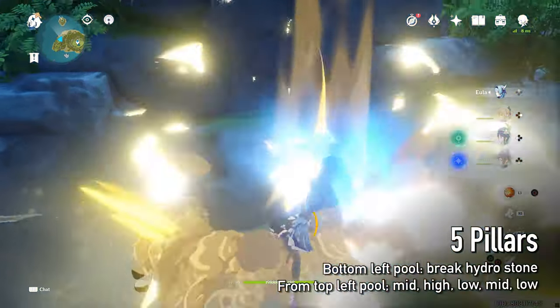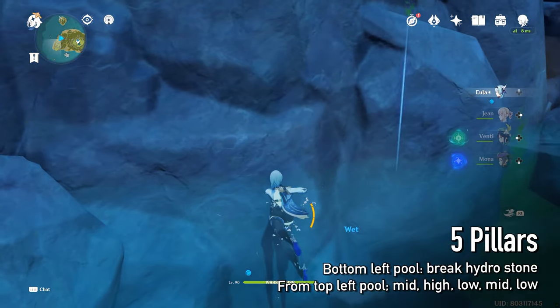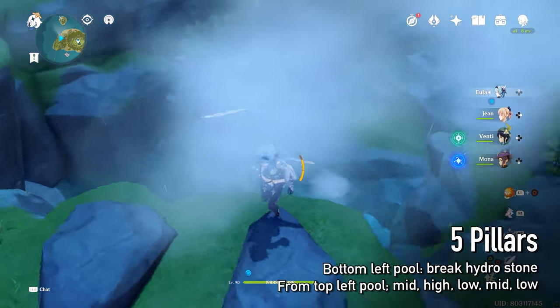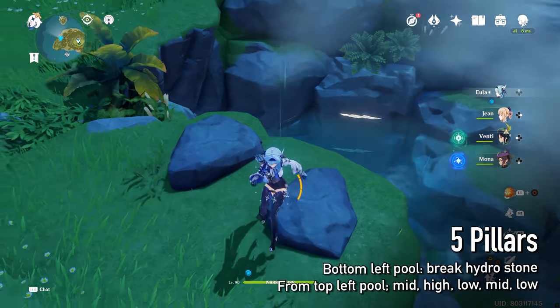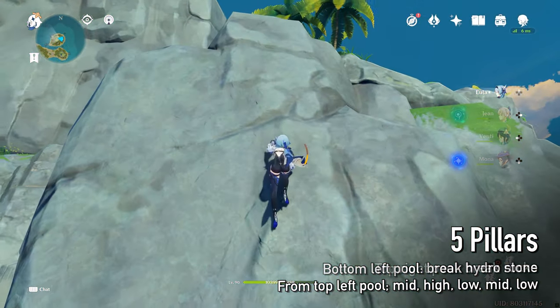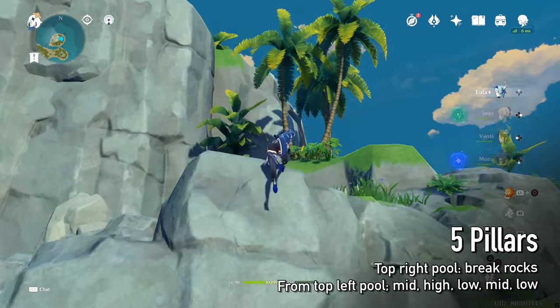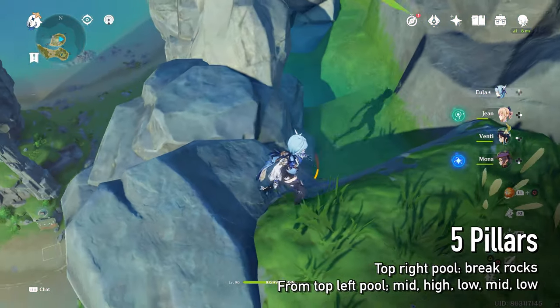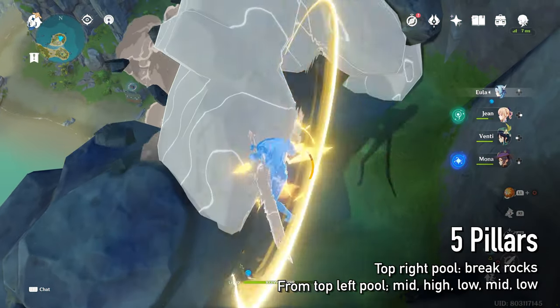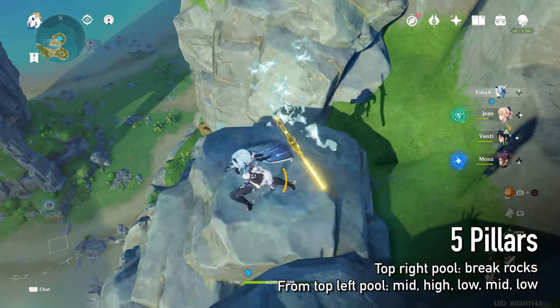At the bottom left pool, you have to hit the hydro stone to fill it up. At the top right pool, you have to hit these rocks to let the water fall down.